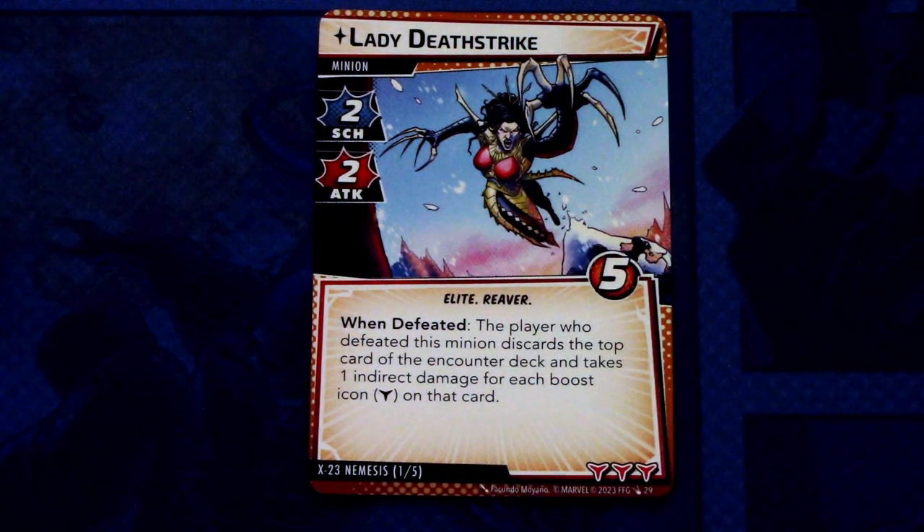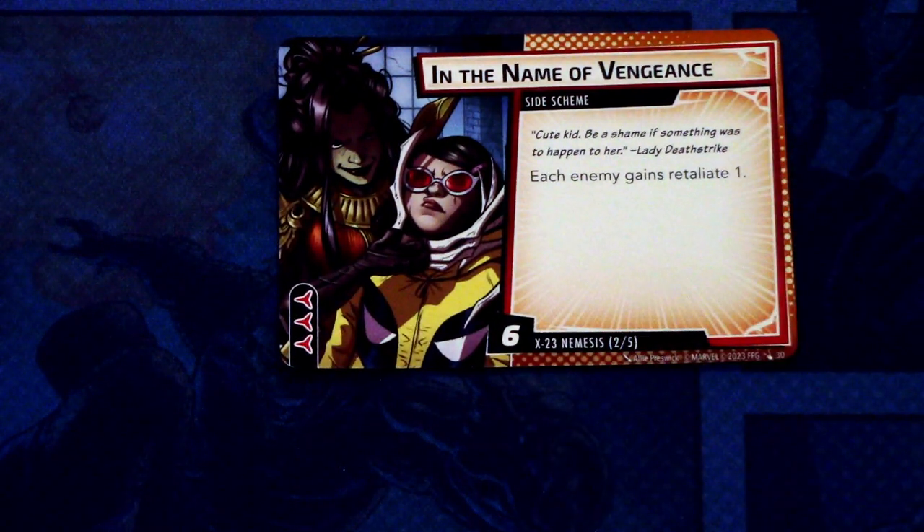The Nemesis is Lady Deathstrike — 2 Scheme and 2 Attack, Elite Reaver trait, 5 hit points. When defeated, the player who defeated this minion discards the top card of the encounter deck and takes 1 indirect damage for each boost icon on that card. This has 3 boost icons, so Lady Deathstrike will hit you even when you defeat her. The Nemesis Sidescheme is In the Name of Vengeance — each enemy gains Retaliate 1. This comes into play with 6 threat on it and has 3 boost icons.